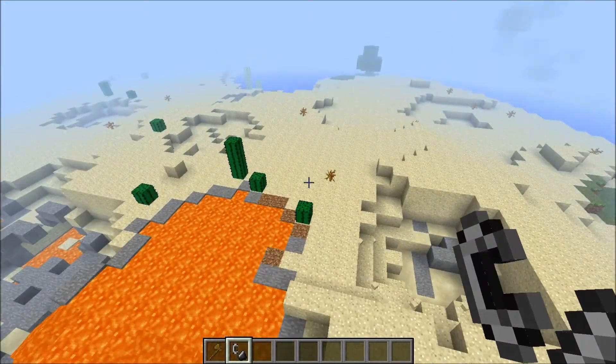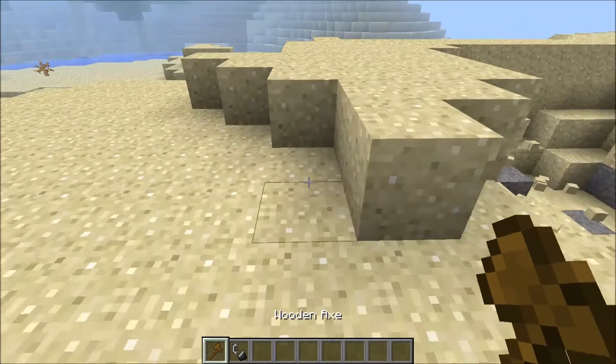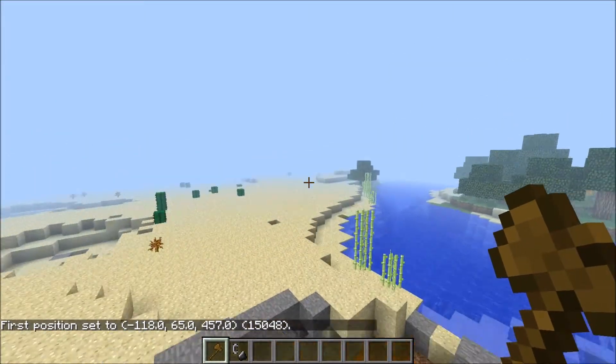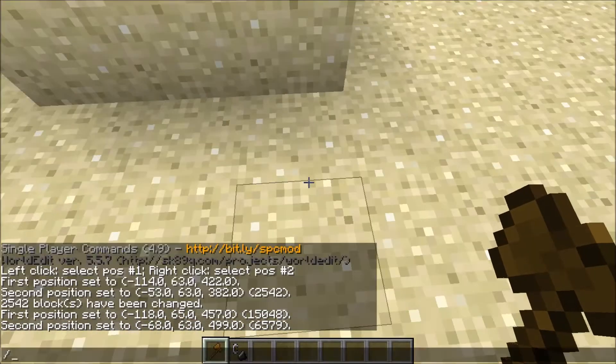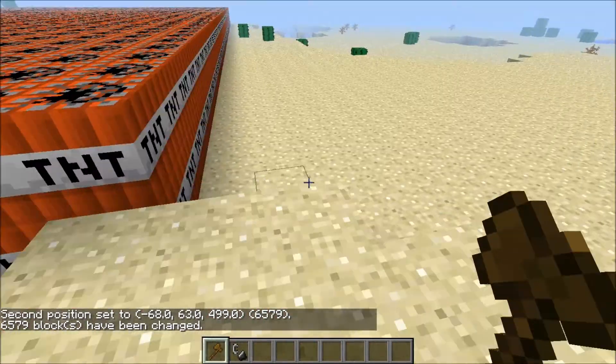This is version 1.6, so I believe it's a little bit slower. Set that one. Now we'll fly over here and set that one — TNT. Oh, over 6,000 blocks changed.